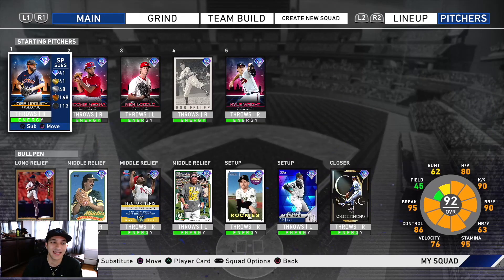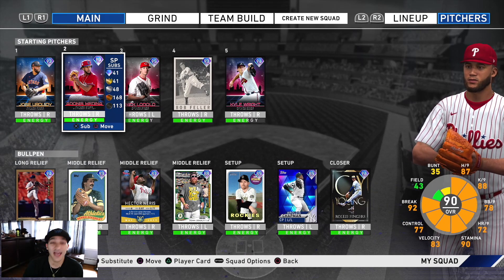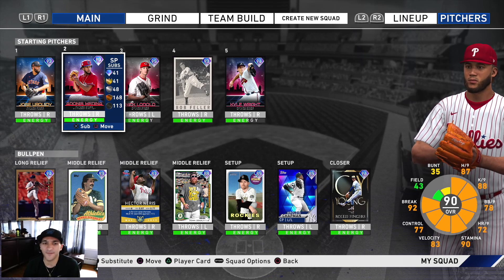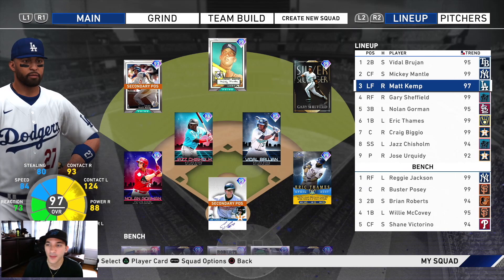We're also going to debut Adonis Medina. We weren't able to use him in the NL East Future Stars team build because that game got cut short, so we'll throw him out there. If he has a bad start, we'll go to Bob Feller afterwards — I think I need three more strikeouts with him to prestige him, and I kind of want to do that this game.